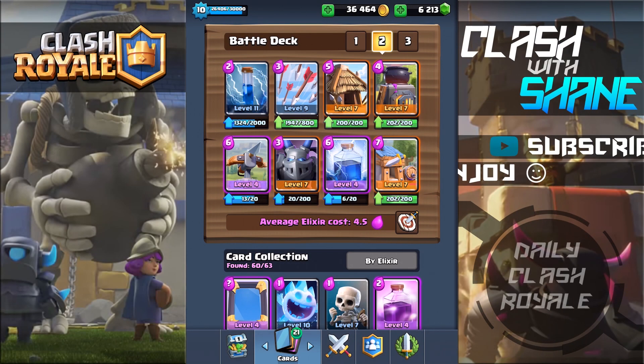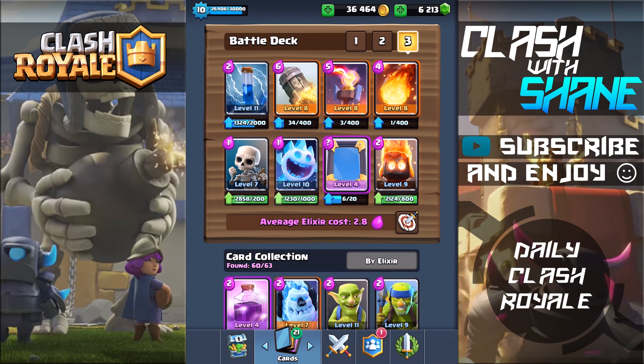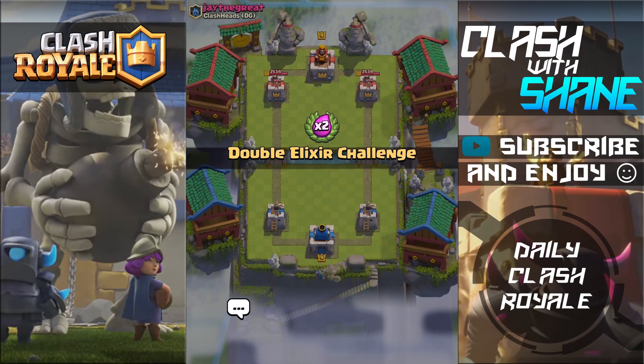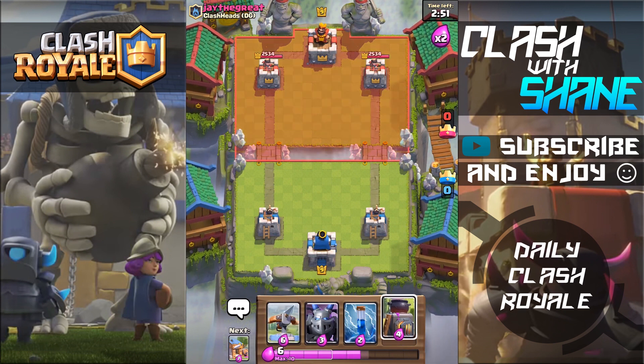Welcome back guys to another Clash Royale video. It's the weekend so we're going to be having some fun playing around with some troll decks. I've got two different troll decks today: one is a spawner lightning expo deck, and the other is a super fast cycling rocket strategy. We're going to be playing around with them in the new double elixir special event challenge. The idea with the rocket deck is to cycle so fast to maybe take out a tower with just the rocket by itself.